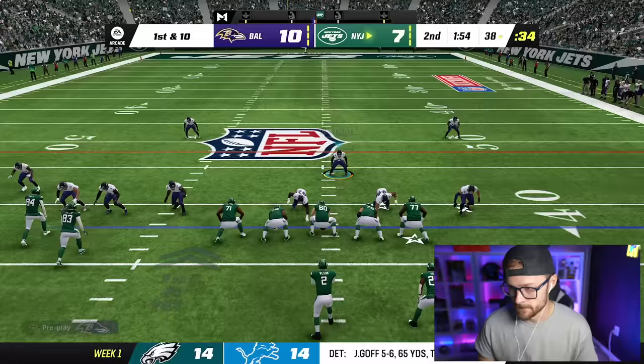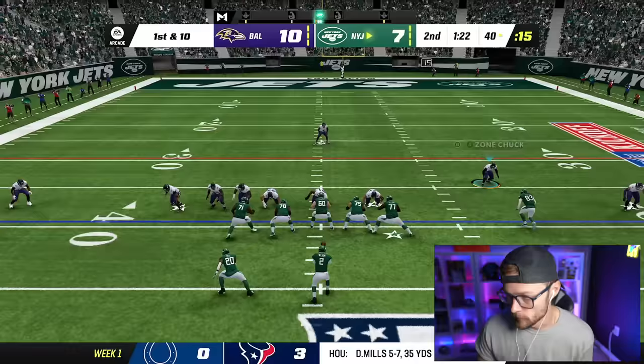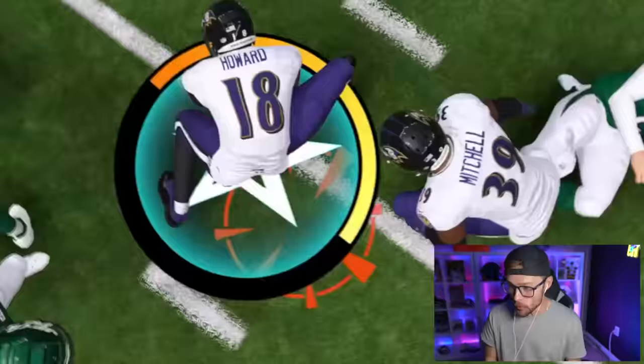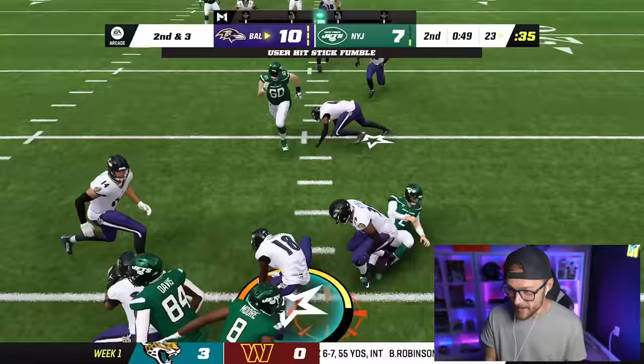Let's continue that. I'm still waiting on that pass rush — these guys should be legit. Pick the ball off! I made a little substitution: Quay Walker and Bud Dupree coming in. We got to make the play — oh, it fumbled! Let's go! Hey, this defense is legit, man. That's what they get for not sliding.